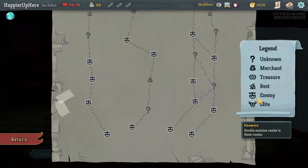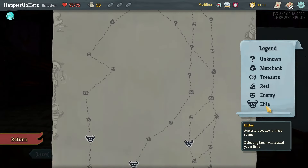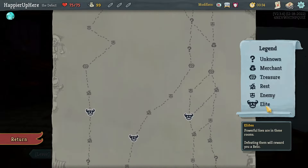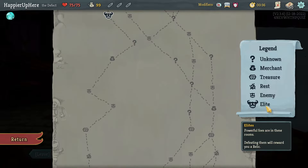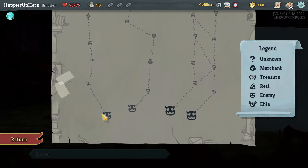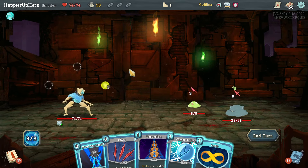I'll check the cards once I'm offered some. There's a two-elite path on the left — the other paths only have one elite. If I go left I'll get two question mark rooms, but I think the extra elite is worth it, especially if I can perfect it for an extra 25 points.